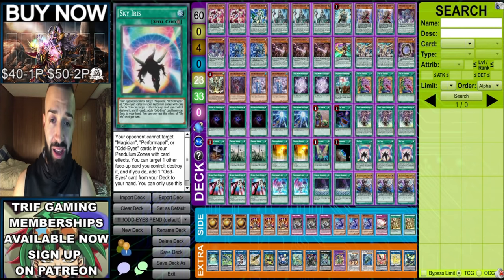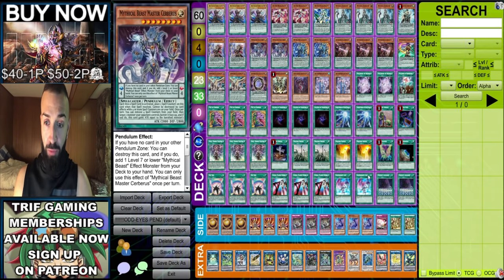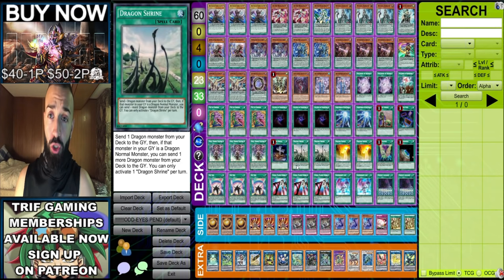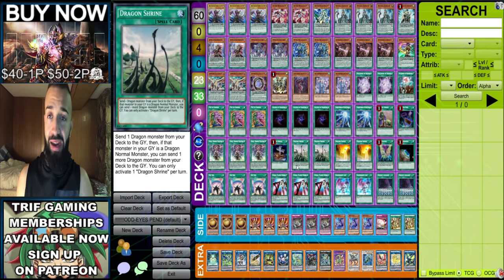With this deck it's ridiculously consistent - you're playing 35 spell cards, and Blue Boy counts as a spell. That said, it does kind of lose to Droll. Even though the power and consistency of the deck is insane, it could lose to Droll, so I decided to address that.